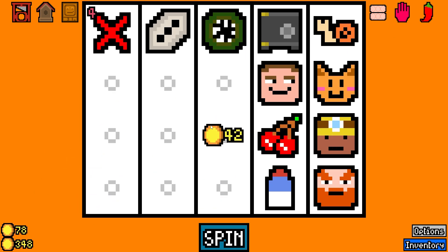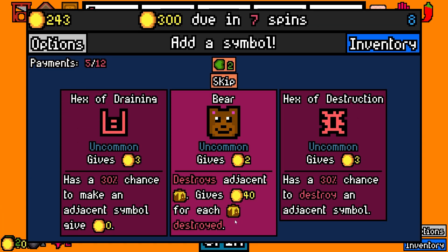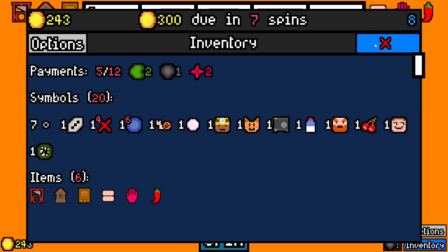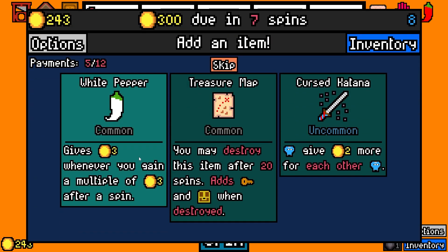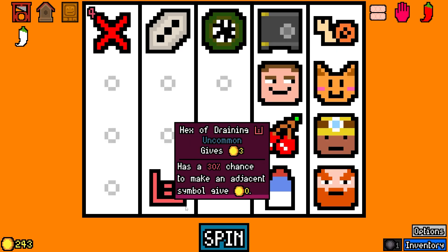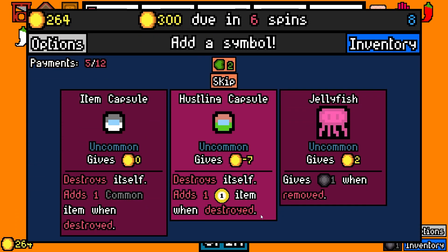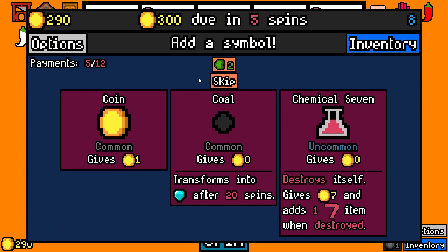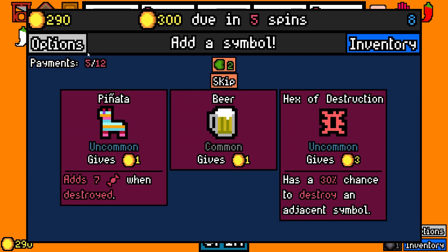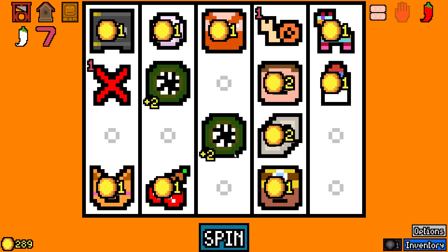Oh, you know what? It cleared one of the dead slots, though. That's kind of interesting. Well, we could feed the Eldritch creature, because we lost... We lost a lot of stuff. We got a bomb. Let's feed the Eldritch creature. Nice. That's awesome.